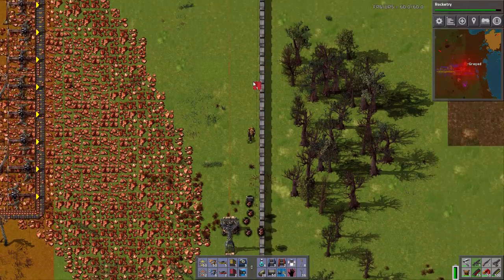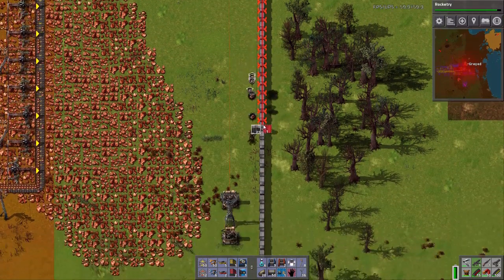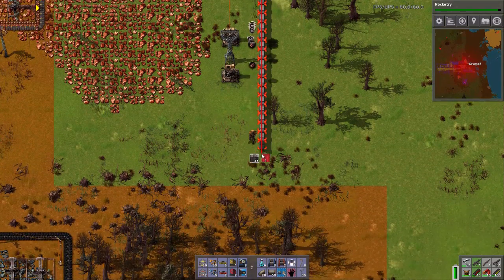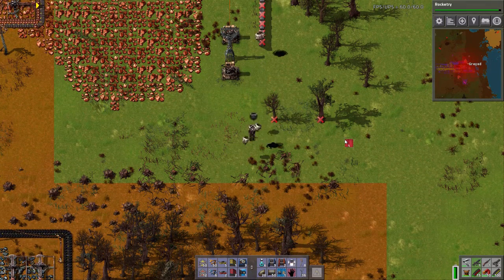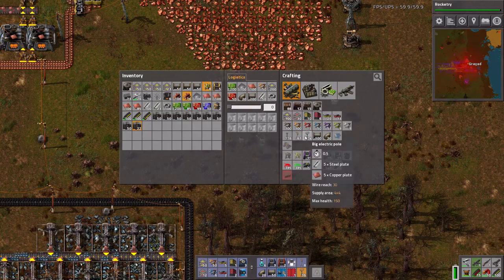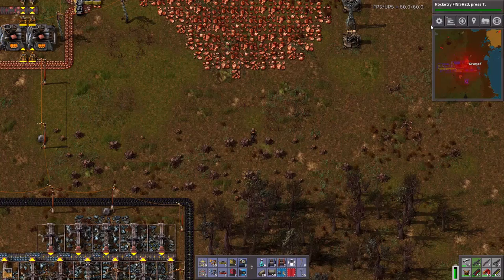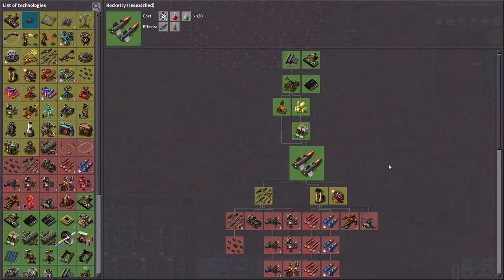Actually, this wall, now that I think about it... yeah, all of this can go away. Okay, let's get another smelting area up and running, which is going to require... I'll just get as many electric furnaces as I can muster.